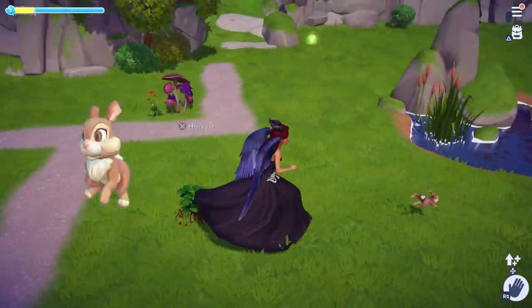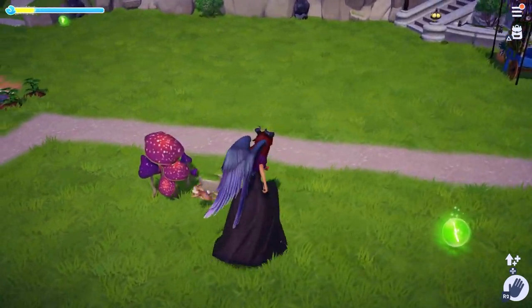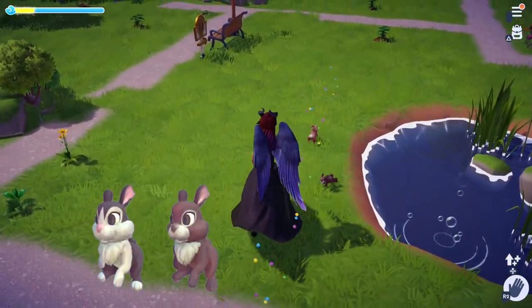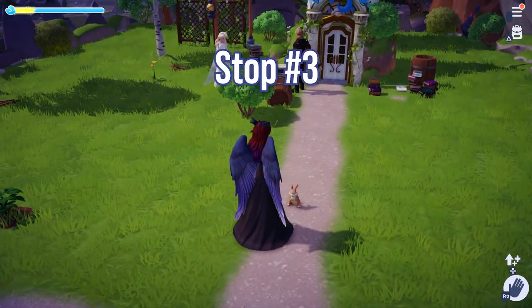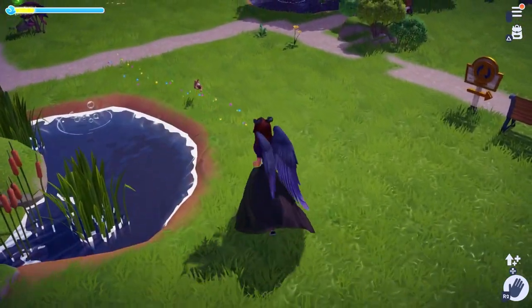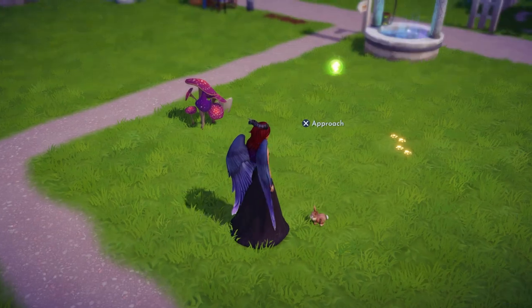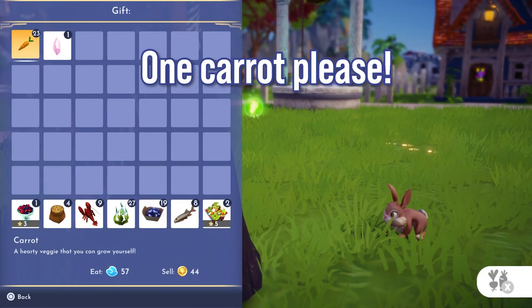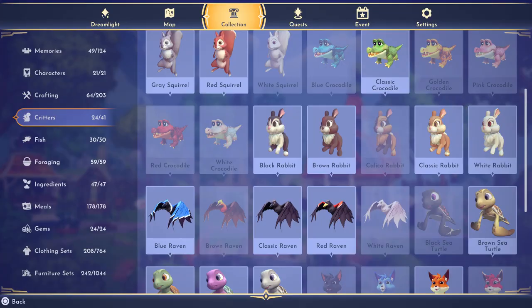This one is the classic rabbit. There are five different rabbits in Disney Dreamlight Valley: the black, brown, calico, classic, and white rabbit. Once you've fed the rabbits a handful of times, they should be added to your collection. You can find the collection in the main menu under the collection tab, then go into critters to see all the ones you've collected so far.